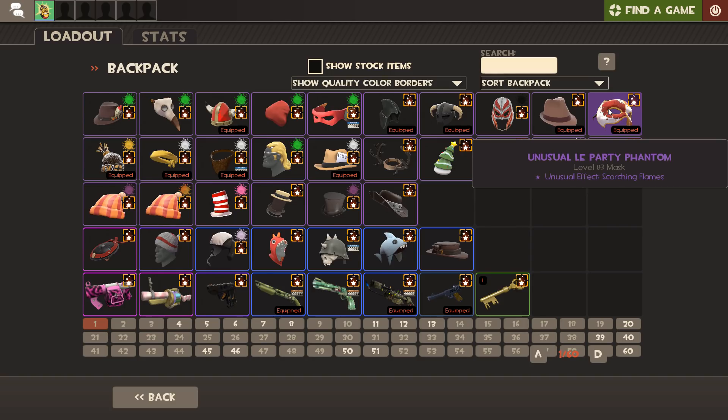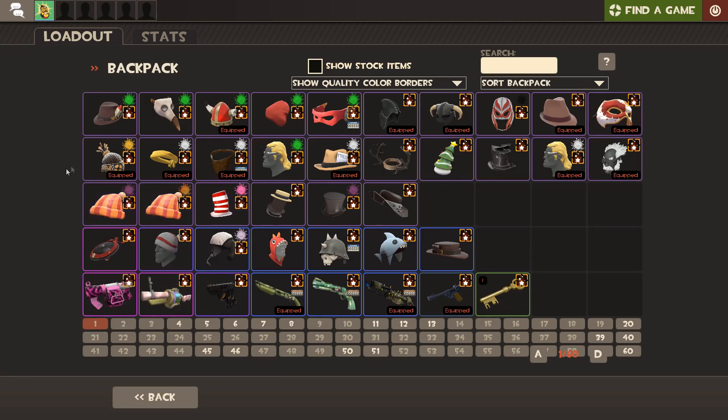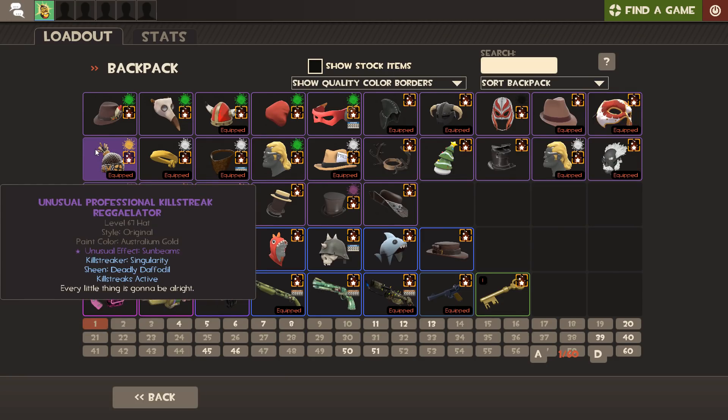I used to have a Sunbeams one as well - back when you were able to glitch your loadout, you could wear multiple of the same item. So you could essentially wear two Party Phantoms, and I used to wear a Sunbeams one as well. But then they fixed that glitch, and I didn't really feel the need to have two of the same item when I can only wear one at a time. Then we've got the Professional Killstreak Regulator - this is what a lot of people know me for, the Demoman loadout, the golden Demoman. A loadout video is coming soon! It's Sunbeams with Singularity Deadly Daffodil, just because it's gold themed.